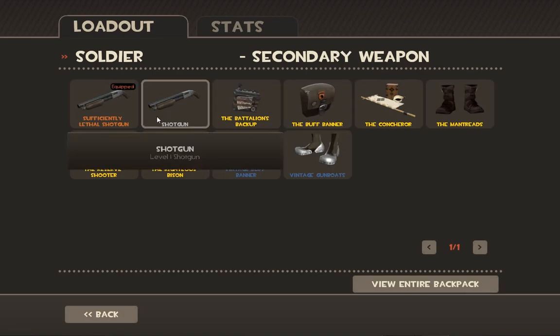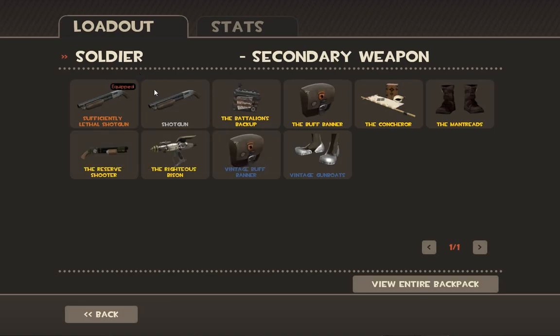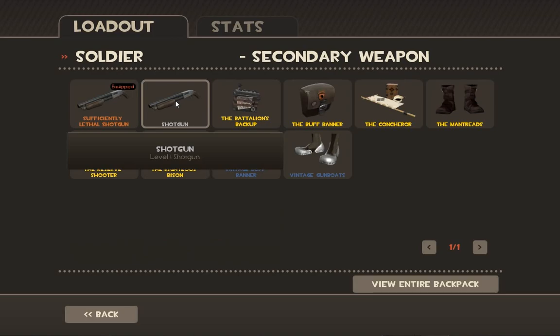The shotgun: six shots in it, 36 extra ammo. Shotguns are amazing — they're just so reliable and they do a lot of damage. The shotgun is a wonderful fallback weapon to use when you're out of rocket ammo.